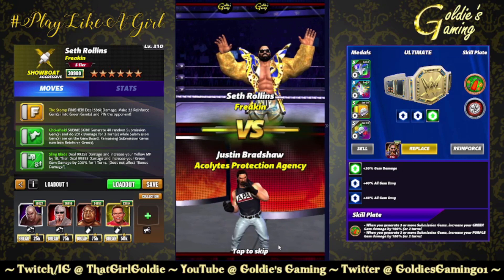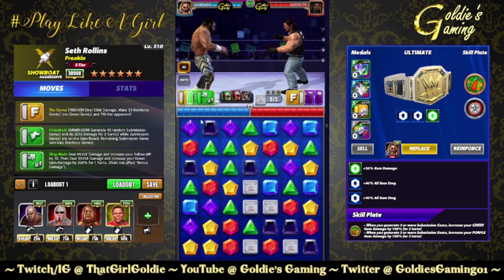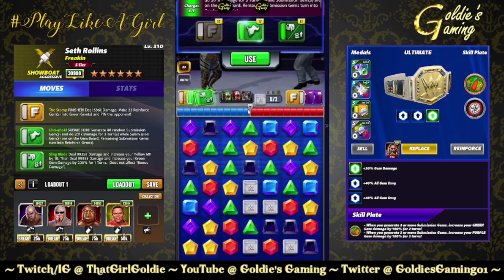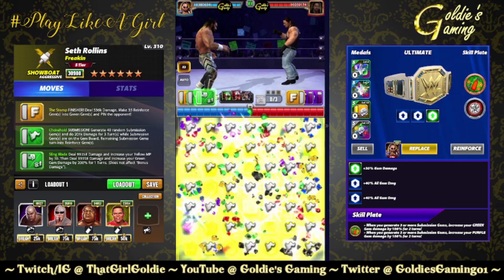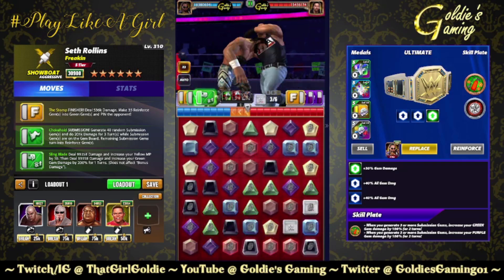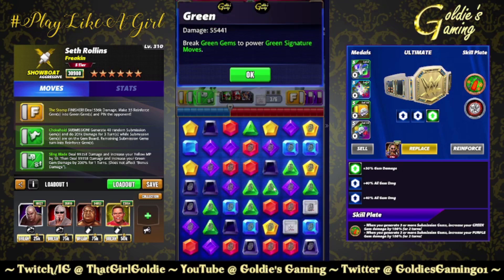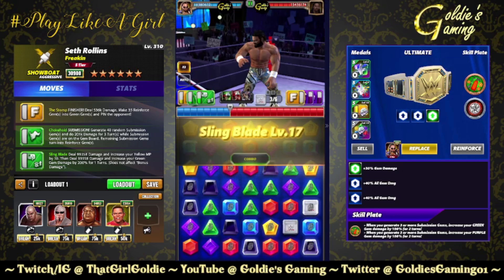I was kind of hoping he would conduct, but the shoulder shimmy is fun. Let's take a peek before we hit — submission green gems doing 40k. It's a three-turn base so I don't want to use a sub reduction coach; I want to leave as many of these on the board as possible. Up to 55–65 on the reinforce. Let's go ahead and hit the Sling Blade.